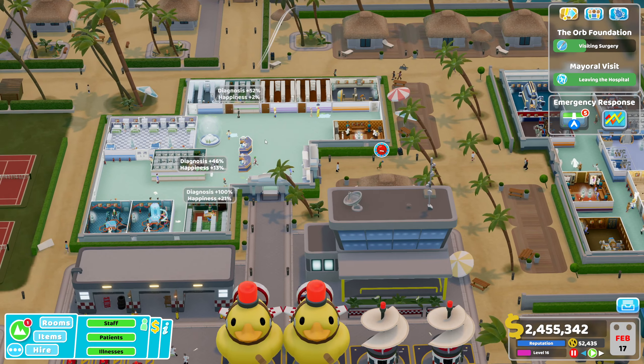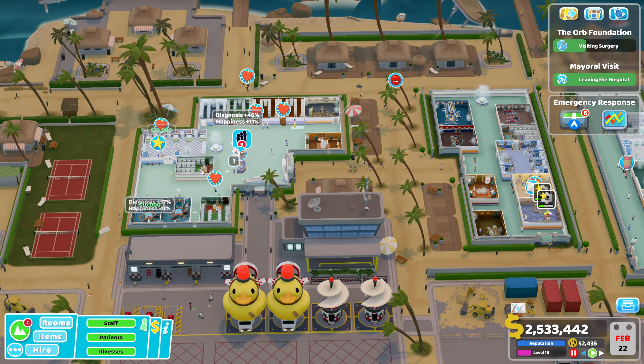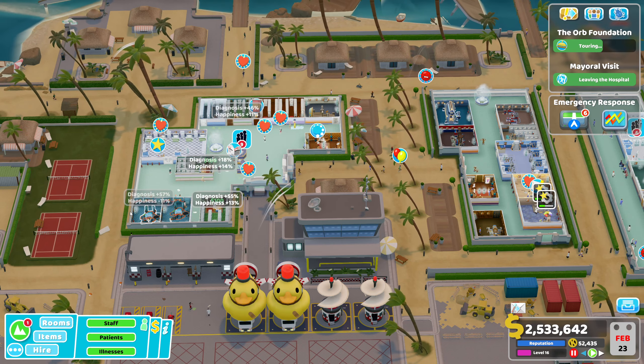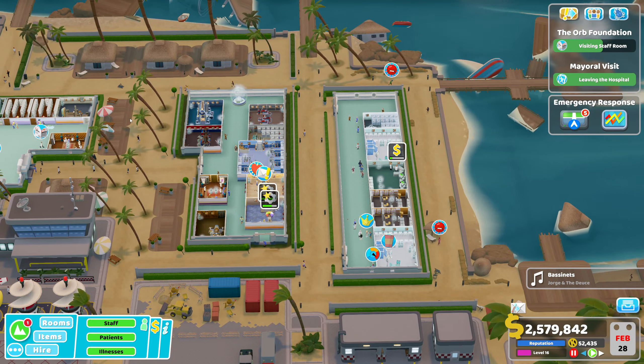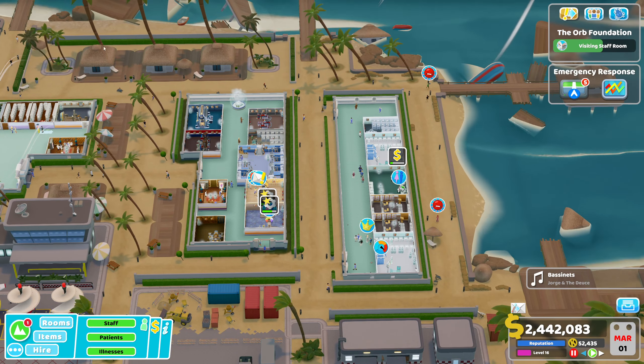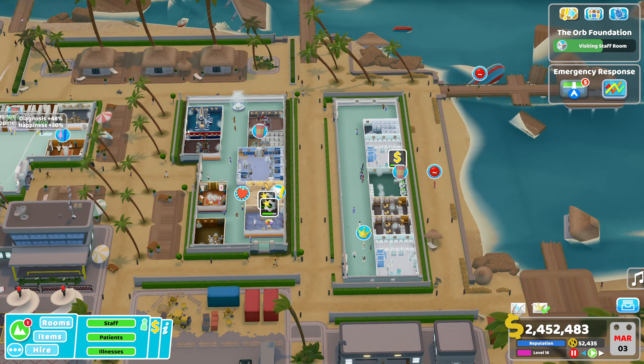Let me show you my layout to begin with. I had three GP officers by the time I got to the third star, but you can probably get away with two. I had two DNA labs, had them pretty much from star one all the way through. One ward, two psychiatries, and I actually had two pharmacies but one should be fine. You can see I've got my treatment area over here with all your standard rooms.